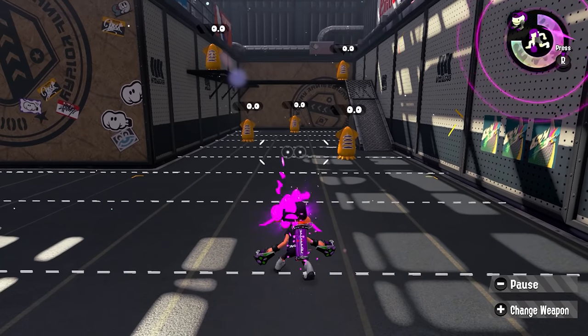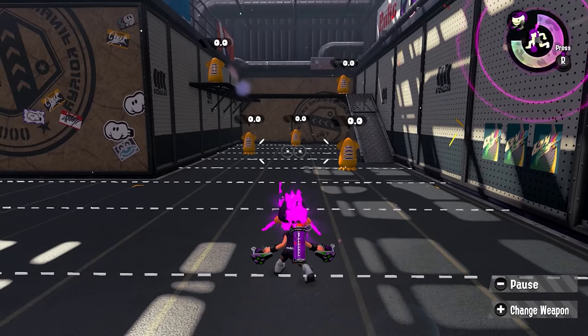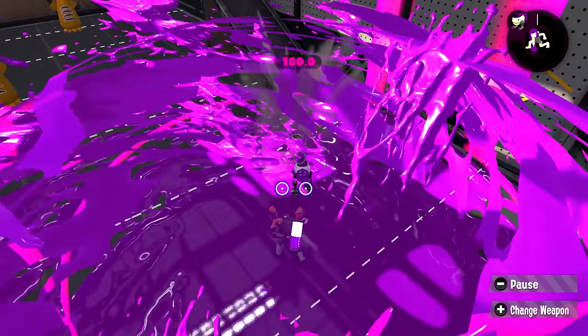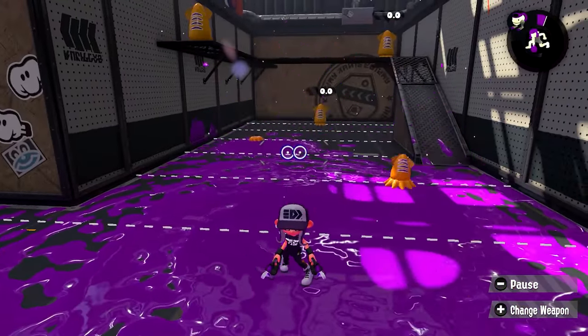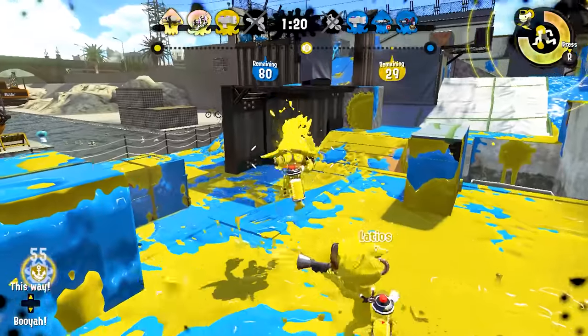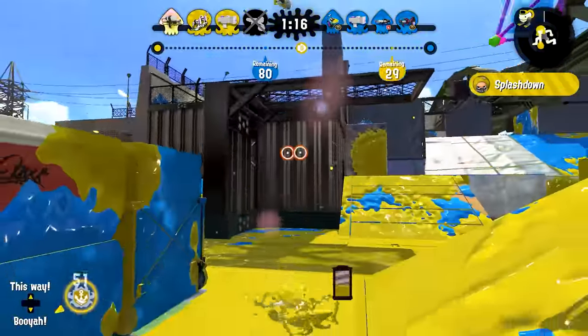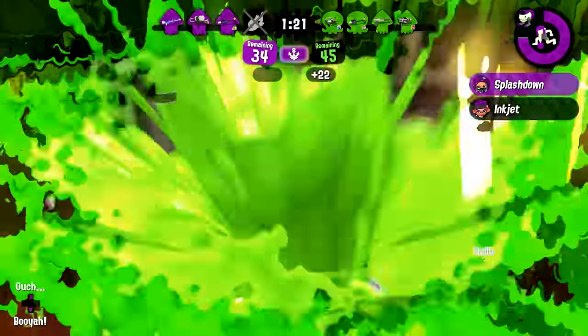Here's a pretty simple but often overlooked technique. If you're getting ready to use your Splashdown, try throwing an Autobomb first if you have enough ink. Using your special automatically refills your ink tank, so you can get a double Autobomb for free with this simple combo — assuming your Splashdown doesn't get cancelled, of course.